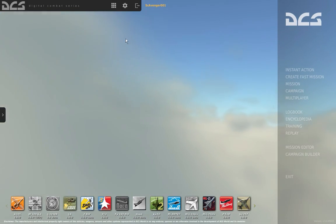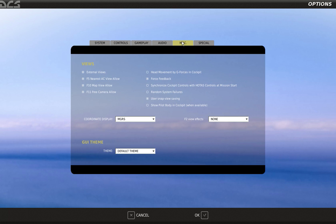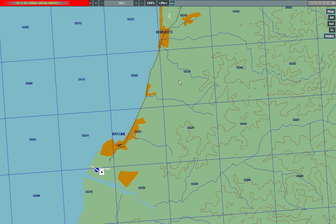First, go into the options, and under the miscellaneous tab, change the coordinate display setting from lat-long to MGRS. Now the F10 map in the sim will show your cursor's location as MGRS. Now you can turn map locations into detailed coordinates just by mousing over them. That's 90% of the work solved right there.